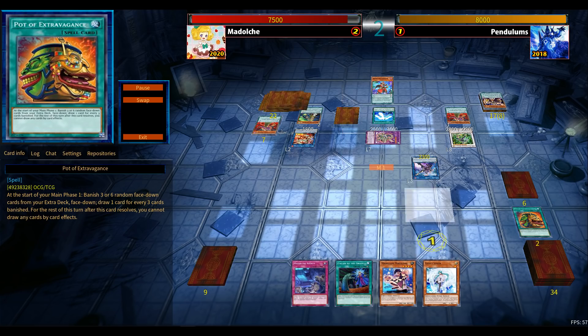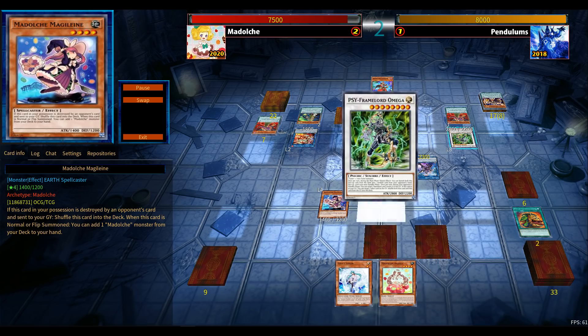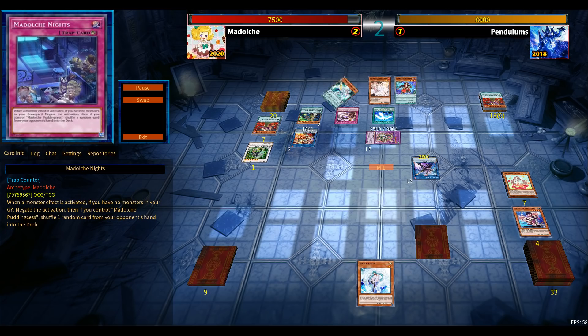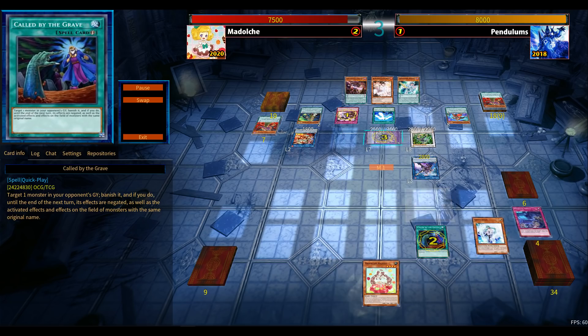Vortex negates the Extravagance. Omega is also there, and the trap guard as well — giving the Pendulum deck at least two pops with Purple Poison and the trap guard. There's nothing I can do about it. Failure isn't going to do anything; Decode Talker is also on the field and Vortex could potentially negate that too. Call by the Grave gets negated by Vortex, and the scores will be equalized. We're going into game number five.